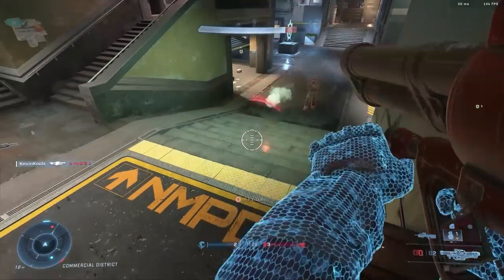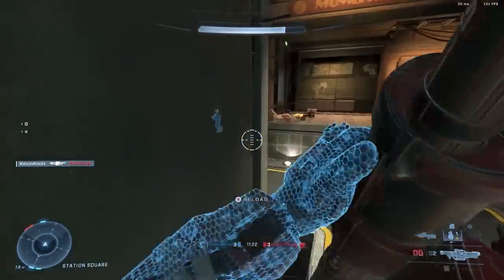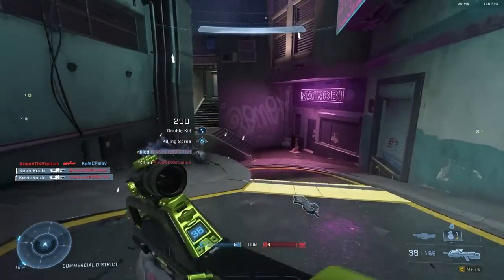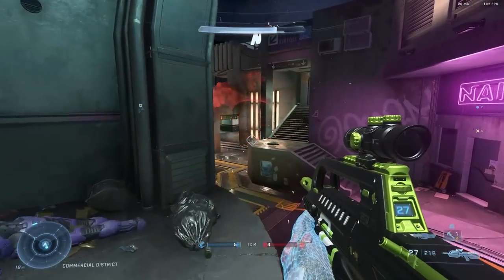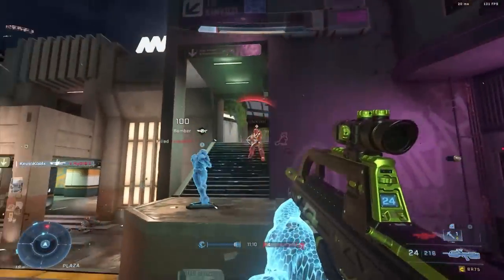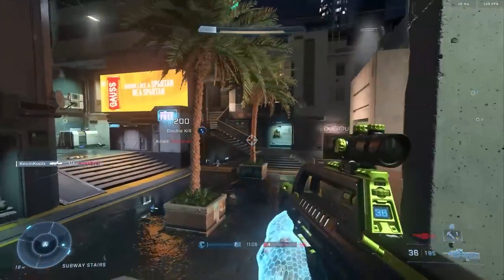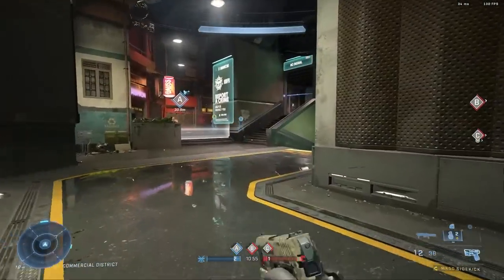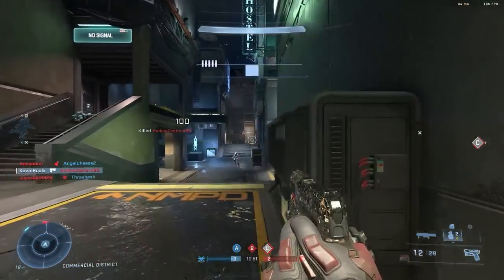Weapon spawns are changing within Halo Infinite as well. In ranked arena playlists and HCS, each weapon rack will now be set to a red rack state after a weapon is picked up. This means once a weapon is picked up, the weapon rack won't spawn another weapon until the original weapon has despawned. This is an attempt to tame the sandbox a little bit in ranked experiences so you have more consistent gunfights, rather than having everything feel almost like Fiesta.